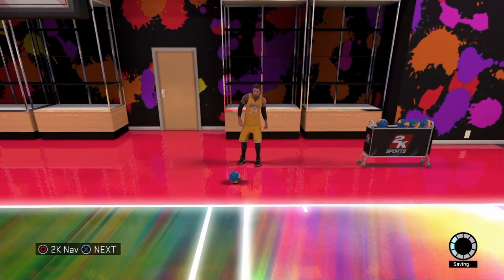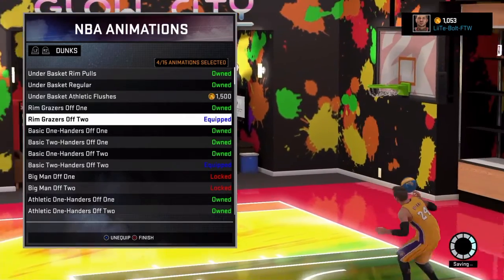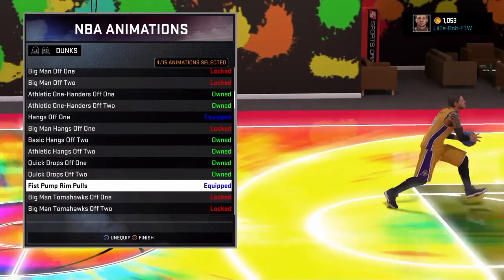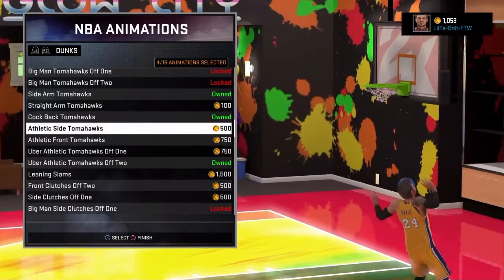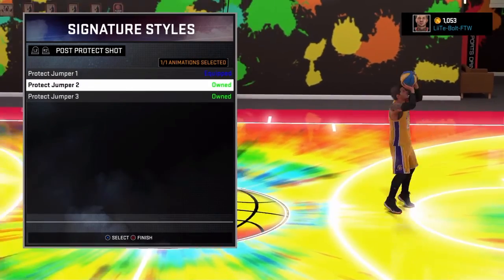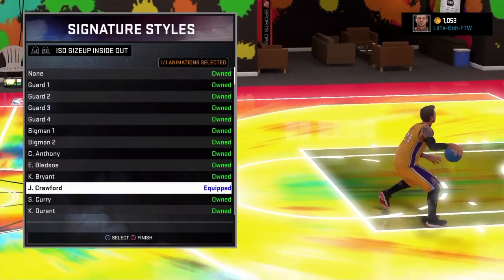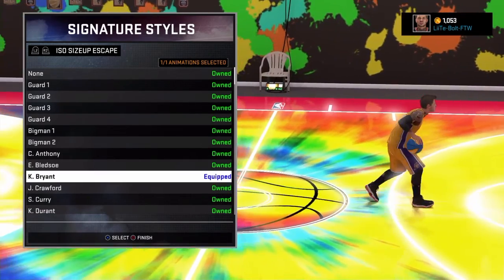Once you have that, go to your player's NBA Animations. Have your Basic Two Handers on off-two and your hang on off-one. You don't need the fist pump — I just have it because I was using it in the park. Don't use tomahawk dunks or you'll get packed. Then go to your Signature Style: size up on seven, ISO size up inside-out on Jamal Crawford, and ISO cross on Steph Curry. Your escape move you can have on anything — I have it on Kobe Bryant so I can make space.